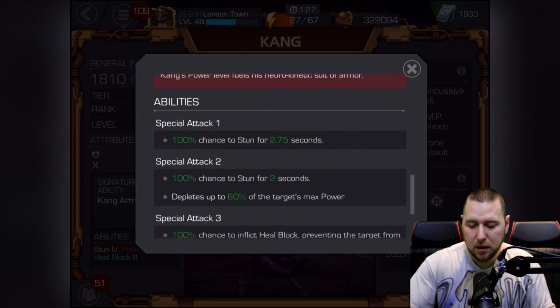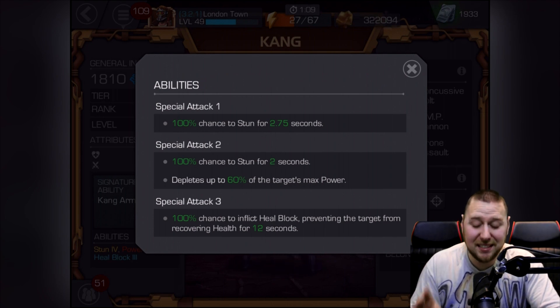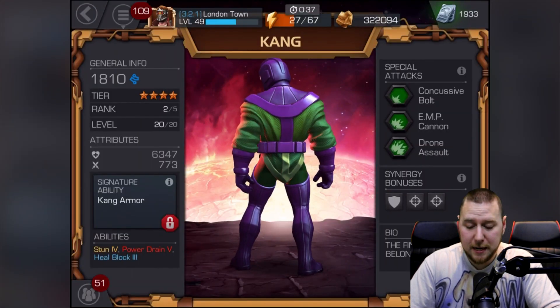Looking at his abilities: heal block didn't go up a level, but stun did. If you remember the stun times were 2.5 seconds and 2 seconds - the first one did go up slightly. On his special attack two, it now depletes up to 60% of the target's power - before that was 40%, so it went up 20%. That's insane! I'm thinking when we get him to rank five it'll be 100%, so he literally just drains all your power. The stun is now 2.75 seconds - not a huge jump, but hopefully each rank pushes it over 3 seconds.